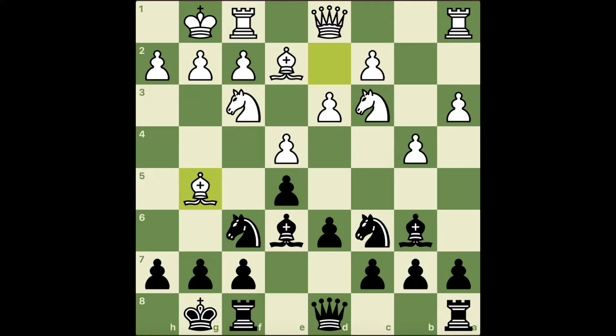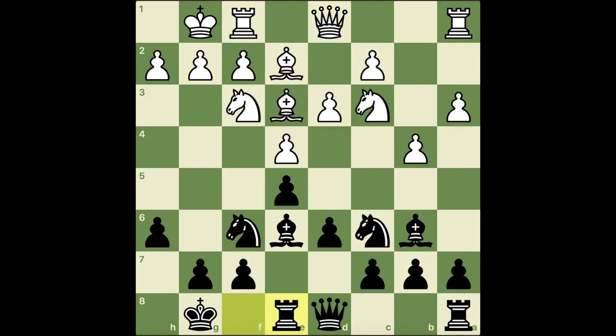Instead, in the game I played h6. The bishop came back to e3. There's tension between the bishops, but I don't think I should take because this would strengthen his center control and open his rook. I played rook e8 — my intention was to x-ray defend my e-pawn so that when I play d5, my knight and my rook are defending it. My opponent went queen d2, and I thought I'm going to try to get my pawn break. Then boom — I played d5.